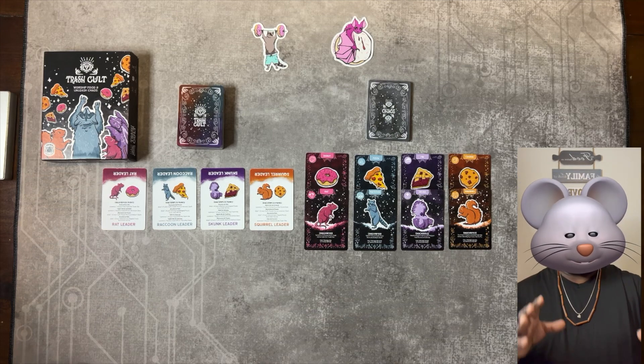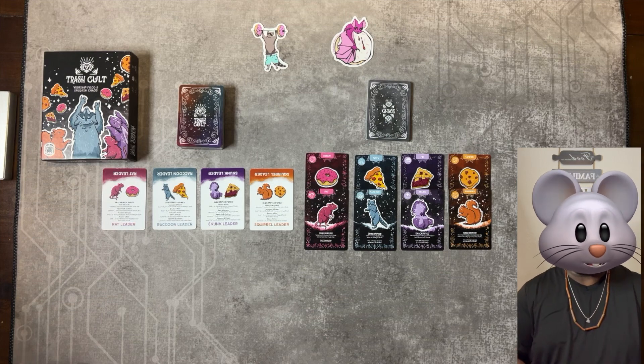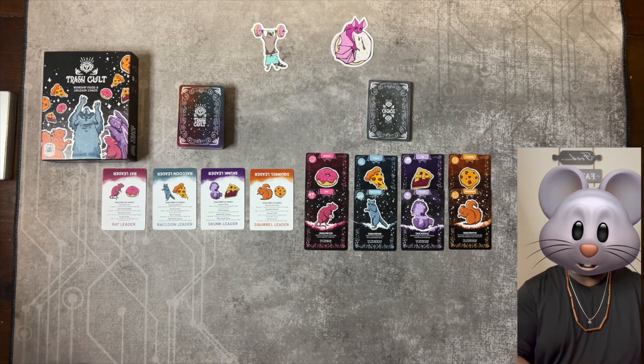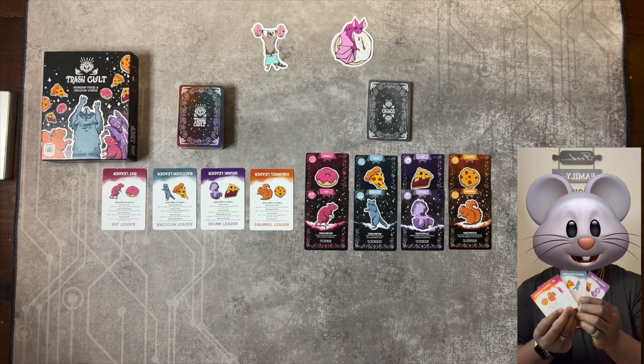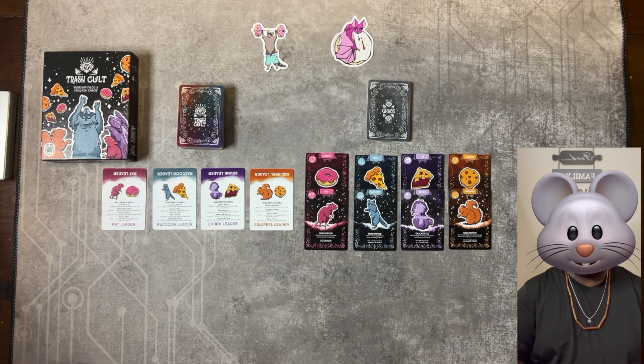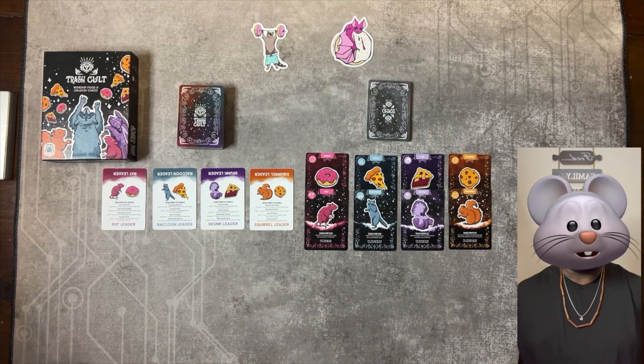The goal of the game is quite simple. You want to be the first player to get a specific amount of the foods you worship into your shrine and at least one active cult member, either from your animal type or of a converted enemy's type, into your cult. Once you do that by the end of your turn, you are the winner.